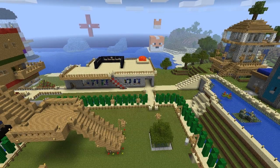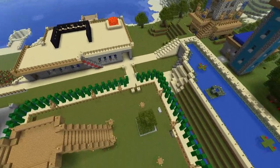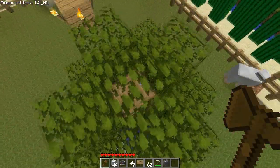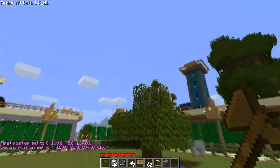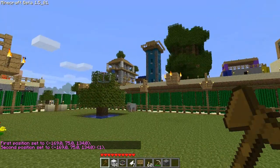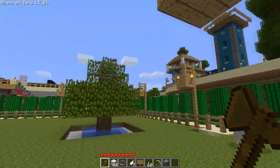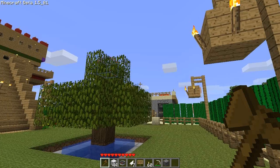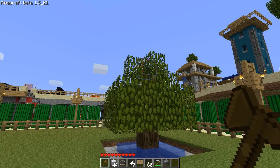Hey guys, Sean V. Martin here. Welcome to a very special episode of World Editing — we are going to blow stuff up today! A bunch of you who downloaded my map decided you wanted to blow it up with TNT, and that's fine. I put it out there and said do whatever you want. I want to show you a way to be a little more creative even with just TNT, and that is by using WorldEdit.